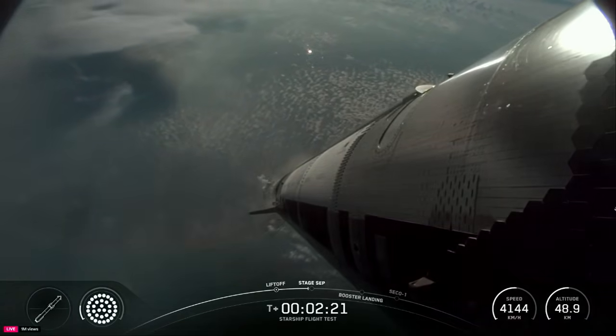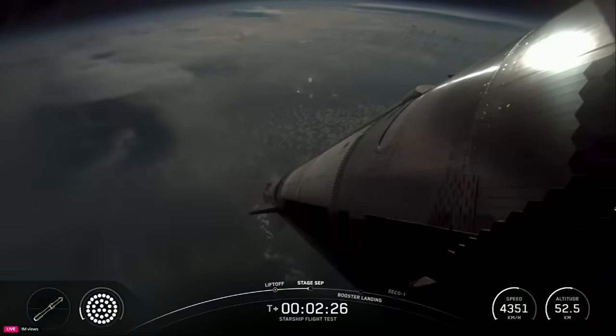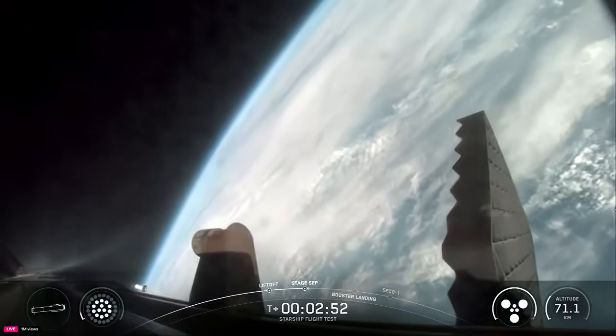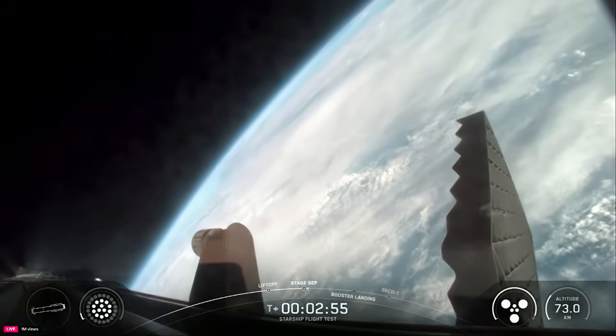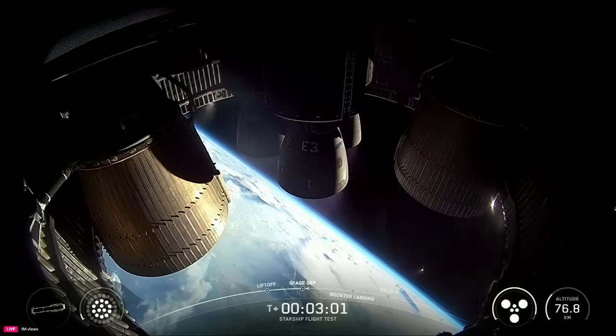Definitely keep an eye on which way the booster flips — the first-ever directional flip we're going for today, should flip straight up. See those engines powering down? Booster engine cut off. Ship ignition. Stage separation. Incredible flip by Super Heavy booster. You can see those six — those three engines on the ship ignited. Six healthy Raptors running on ship on its way to space.